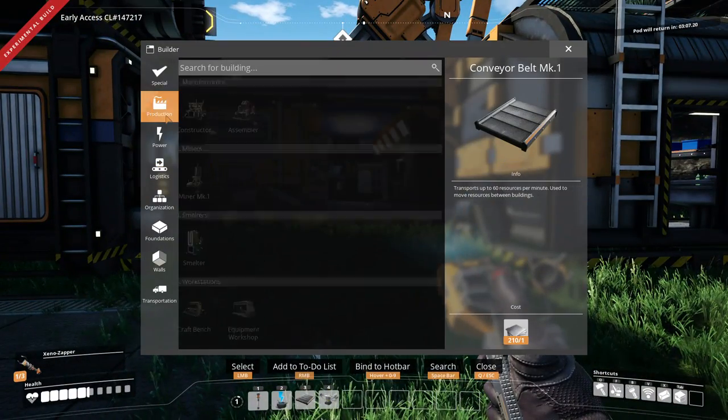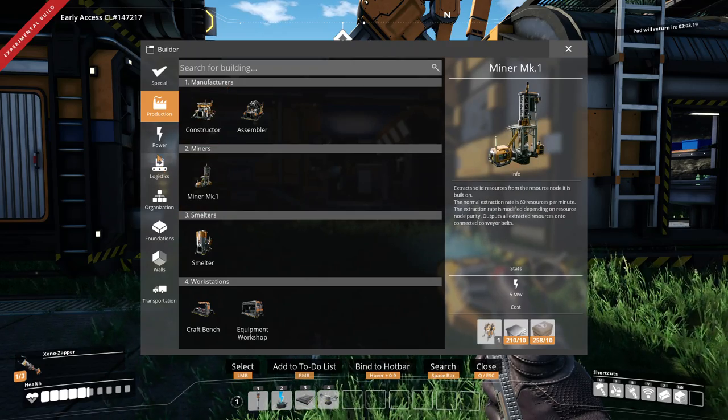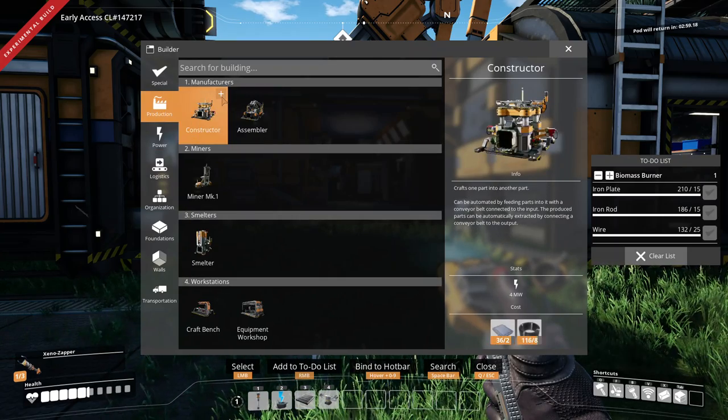Let's get those copper sheets working. For that, let's do one more biomass burner and a constructor.